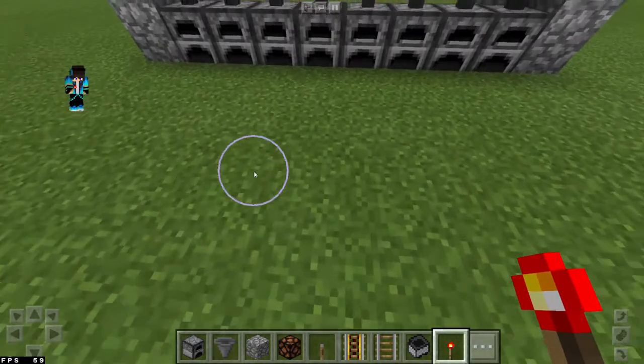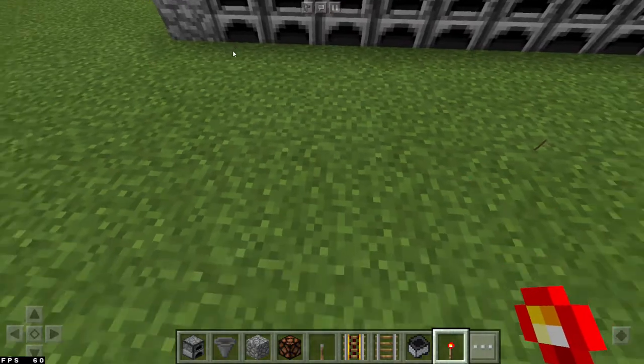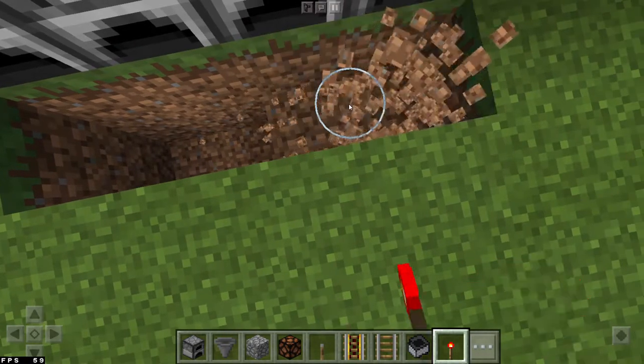Now you want to make the collection system. You wouldn't actually have to make this collection system — you could just go manually and grab the items — but for the tutorial I'm going to actually make the collection system.